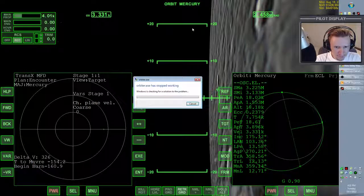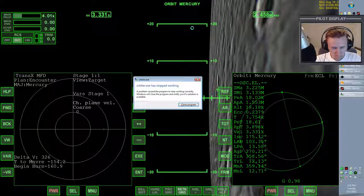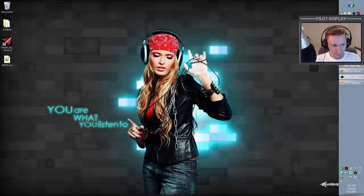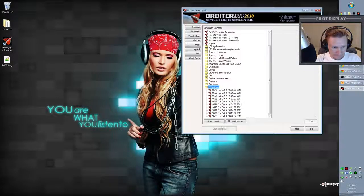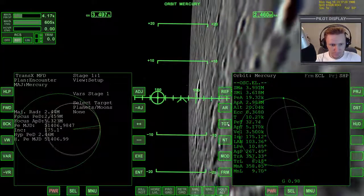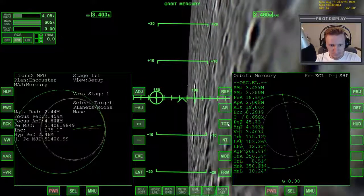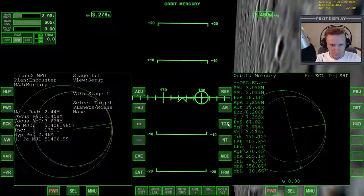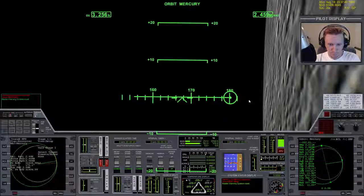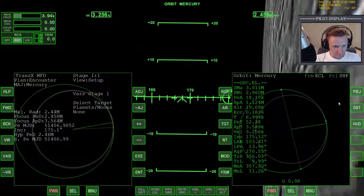Are you kidding me? Why? Okay, good thing I've got State Saver — let's hope it saved recently. I have no idea why Orbiter just blew up on me. Warning conditions detected. It's warning me that I'm low on locks. Okay, back to retrograde.